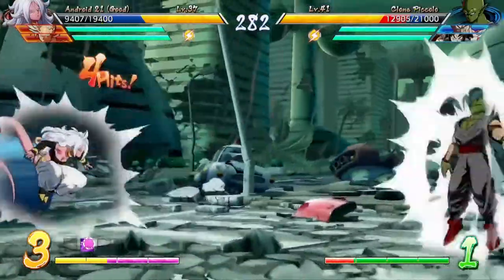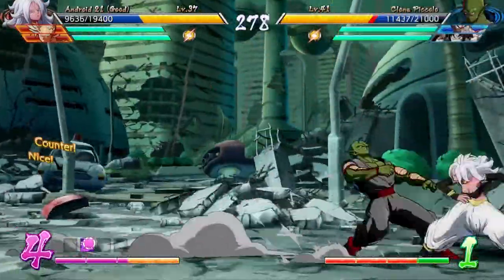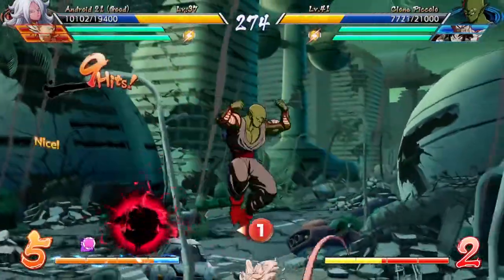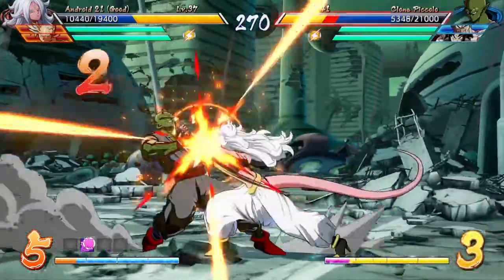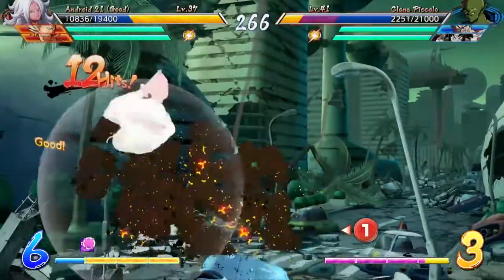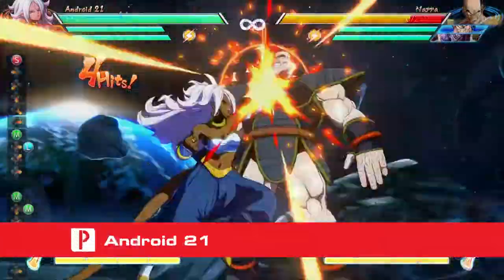Some quick housekeeping before we begin. I'll be using some fighting game terminology to describe some of these moves, so for folks who are not up to date: L is light attack, M is medium attack, and H is heavy attack. A tiger knee is the advanced notation to make Excellent Full Course, normally an aerial super, hit when a ground super is normally required.